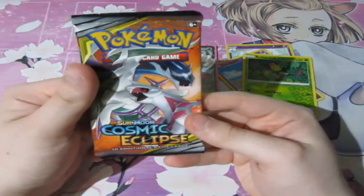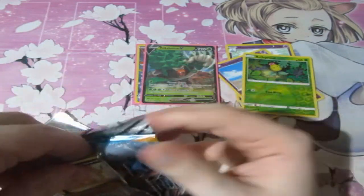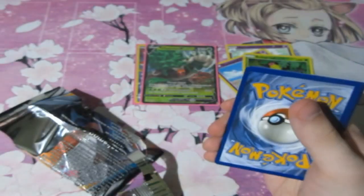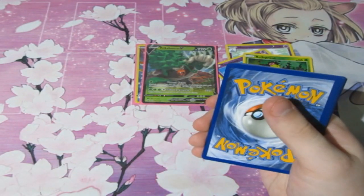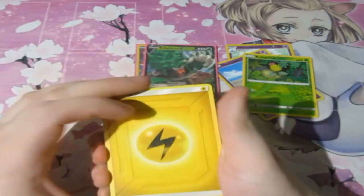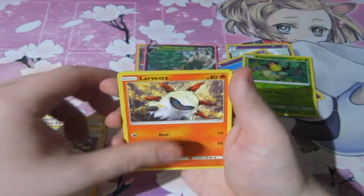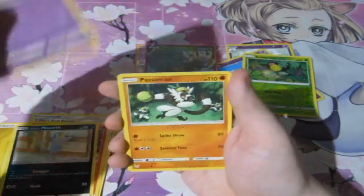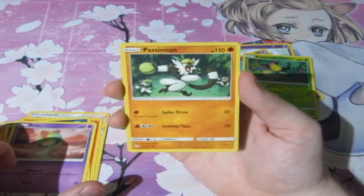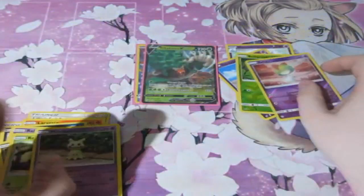Final pack — Cosmic Eclipse. What can we pull? Please give us the God card. There's your code. Let's see: Lightning Energy, Lillie's Full Force, Endo's Resolve, Flareon, Alolan Meowth, Roltec, Genimoo reverse, and a Mimikyu Normal Rare.